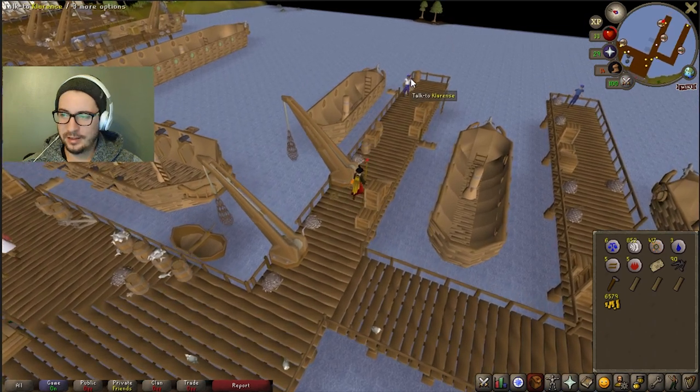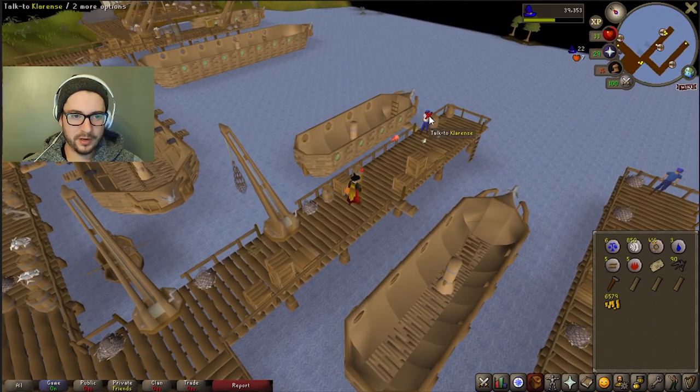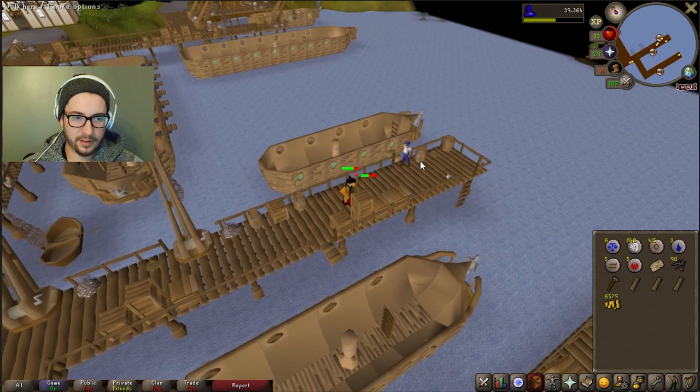Here's our man Clarence — he's going to sell us a boat. This will be our boat that we use to go to the island, so we just need to fix it, talk to a few more people, get ready to go.